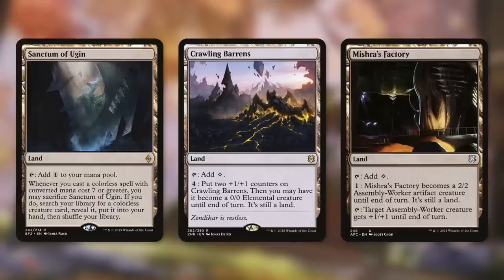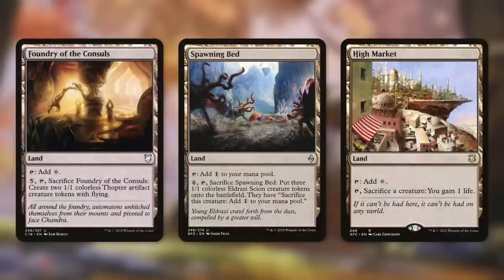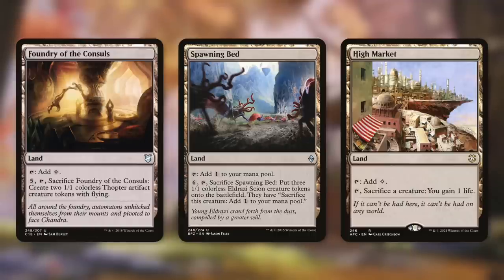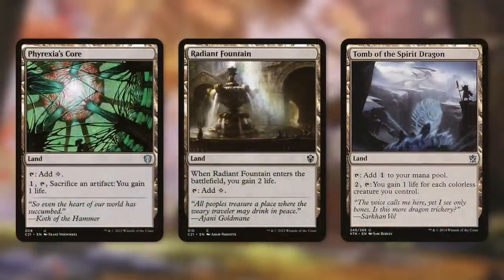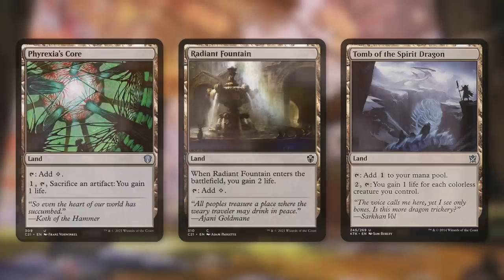Crawling Barrens and Mutavault can each be turned into creature lands. There's also Dread Statuary and Mobilized District, which can also be turned into creatures, and Gargoyle Castle can be sacrificed to make a 3/4 flyer. Foundry of the Consuls can be sacrificed for two Thopters, and Spawning Bed can be sacrificed for three Eldrazi Scions that can be sacrificed for mana. High Market has tap, sacrifice a creature, gain one life — somewhat similar to Phyrexia's Core, which is pay one, tap, sacrifice an artifact, gain one life. Radiant Fountain has you gain two life when it enters, and Tomb of the Spirit Dragon lets you pay two and tap to gain one life for each colorless creature you control.